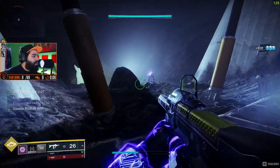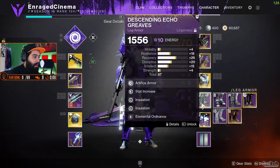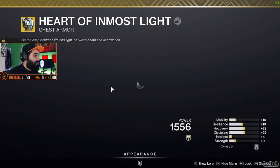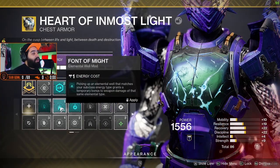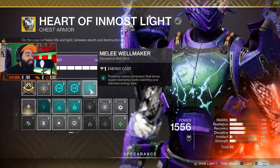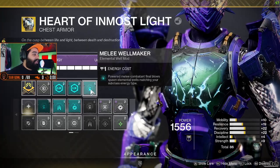I don't have Melee Wellmaker right now, so it's not really making melee wells. I can go ahead and instead of having Volatile Flow, I can put on Melee Wellmaker. That way my melees can also make wells. It just depends on what you want — this build is not 100% set in stone. You can switch it up depending on what activities you're doing.